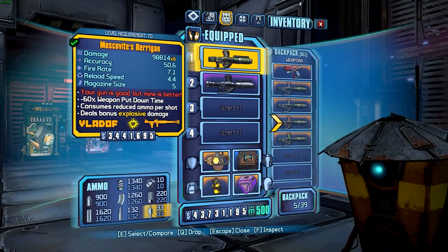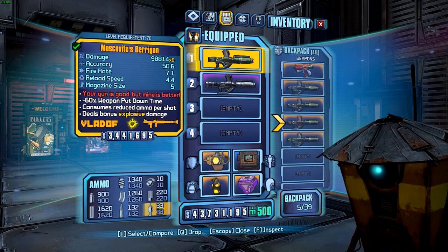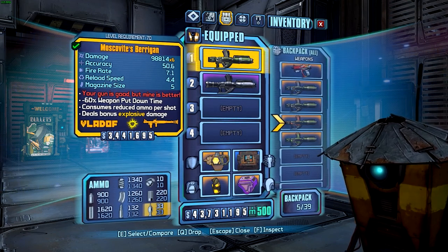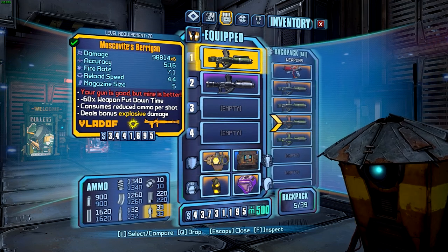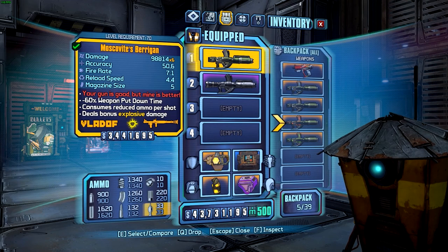Hi everyone, Gruntal here and this is my guide to legendary and unique weapons in Borderlands the Pre-Sequel. This episode we're looking at the Berrigan — I'm not exactly sure how to say that name — but it is a legendary launcher manufactured by Vladov and part of the Holodome DLC.